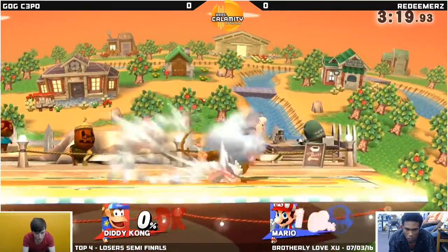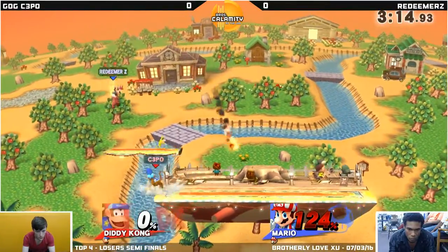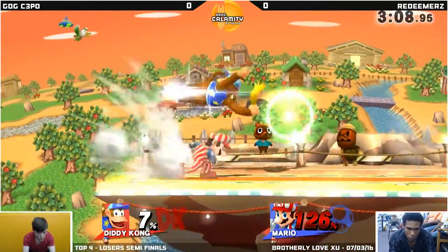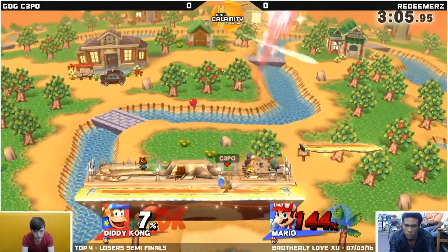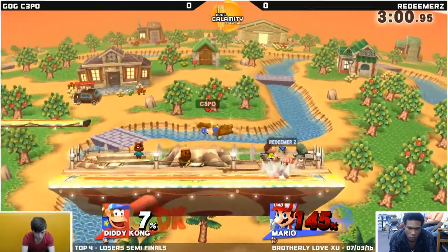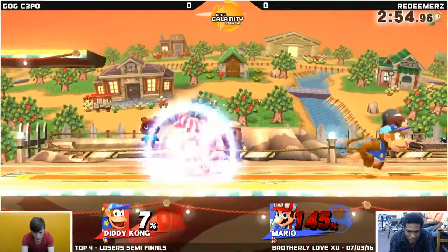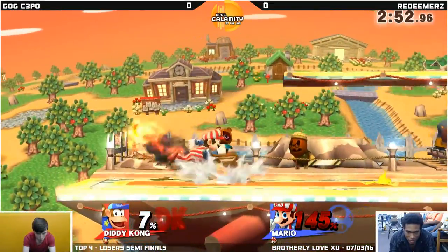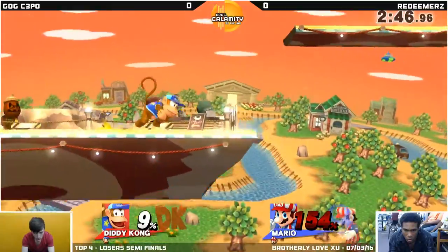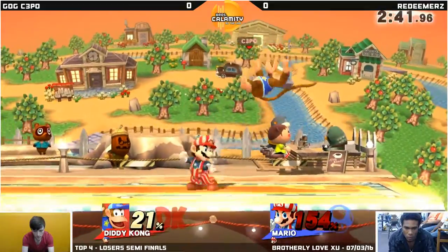Trying to go for the banana but it falls off stage, so he has to go with himself right now. That's not going to be good. Good DI right there — it wasn't at the top of the up smash, it was off to the side, so it had a little bit of angle. That first hit would have connected and might have seen a kill, but good job by Redeemer still keeping it in. Good ledge cancel by C3PO on the monkey flip. Diddy Kong — it's kind of weird: he's one of the lowest aerial mobility characters, but because of his side B and all of his momentum cancels he automatically becomes quite the threat in the air.